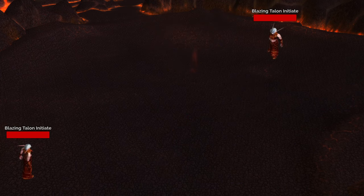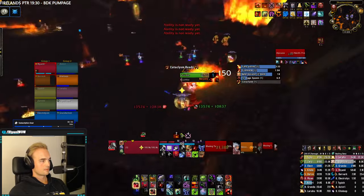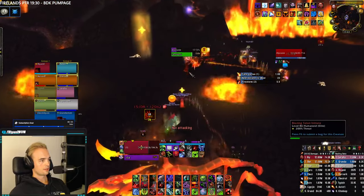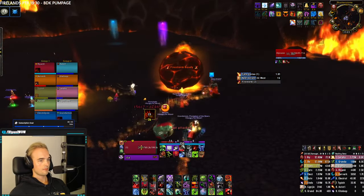After around 20 seconds, Blazing Talon Initiates will spawn. These do not have a threat table and cannot move. They have 2 spells: one uninterruptible spell called Brushfire, which leaves a fire patch moving across the floor and can only be interrupted with stuns; and a second spell called Fire Blast, which targets a random raid member and gives the mob 10% increased damage and 10% increased casting speed. Assign at least 1 interrupter per mob.